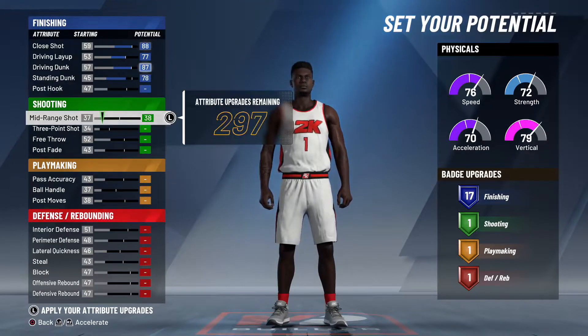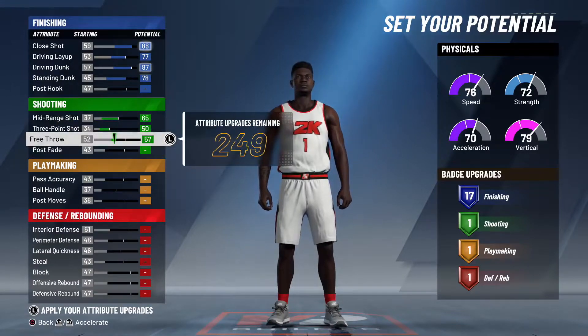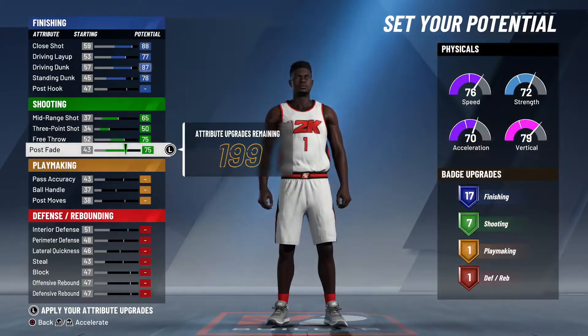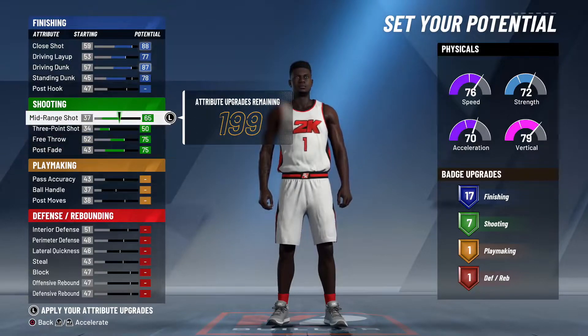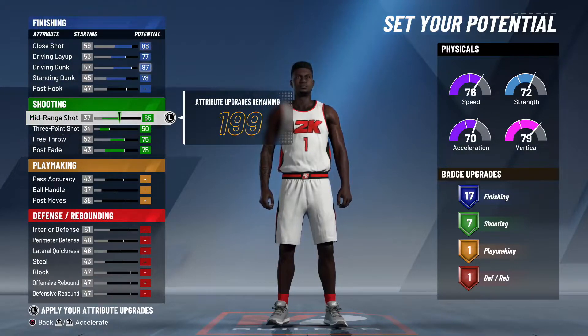For the shooting, you're going to max out your mid-range, max out that three-point shot, max out that free throw, and also max out that post fade. Even though Zion is known for his driving and bullying people into the paint, he can also shoot the ball. He's not the greatest shooter, but with this 53 three-point and 65 mid, plus the shooting badges you're getting, you're going to be able to shoot. I promise you'll be able to shoot.